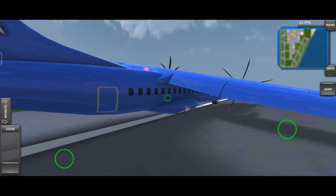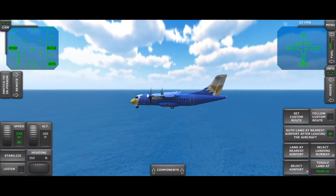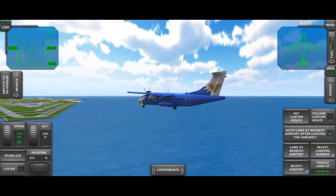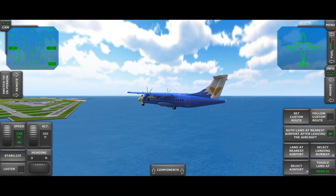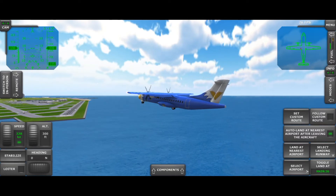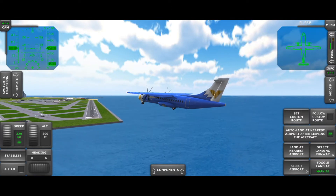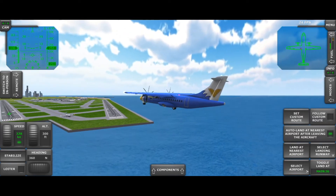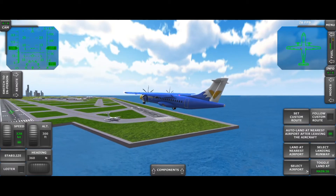But we did survive. So the answer is yes, you can survive. Now we're gonna see: can autopilot handle this type of situation where one main landing gear is missing? This time the left main landing gear is missing. Can autopilot handle this situation and bring down the plane safely? Let's see whether autopilot can do what a pilot can do.